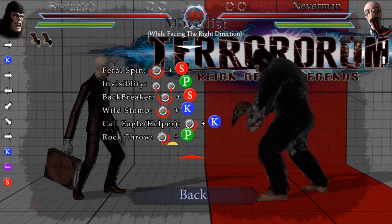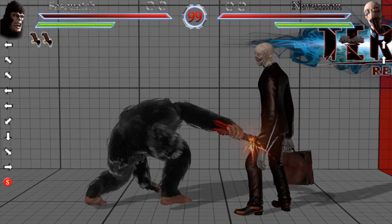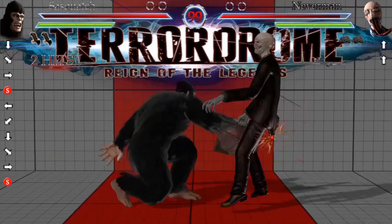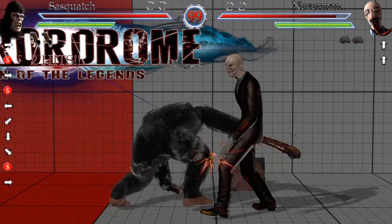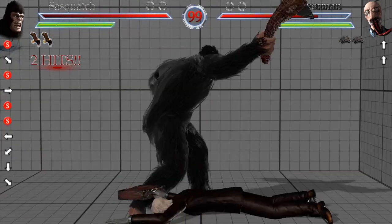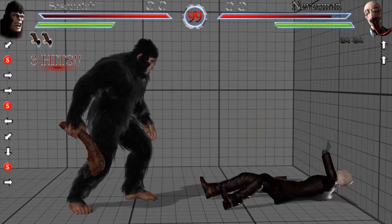Going on to the special moves, we have the feral spin. That feral spin is back, down, forward, special. Here's what it looks like — right there. The thing that's good about this one is it actually hits low. As you can see, it's a low hitter. So if you want to do some mix-up type things, you could do the special into it — it's an overhead, and you can go into a low. So it's pretty freaking good. Not only that, but it adds some extra damage into your combo, which is always helpful.